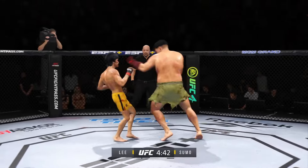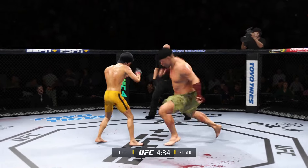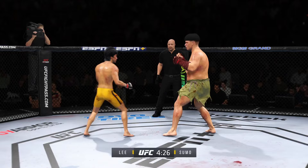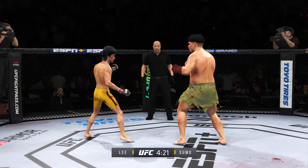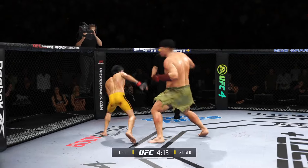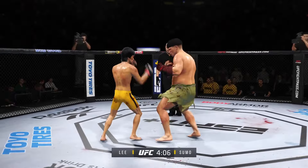Lee's kick to the body — that one blocked. That left hand has been there at times. Just as he did in the previous round, he continues to connect on a high volume of strikes, and doesn't seem to be slowing down whatsoever. Both guys landing with conviction now. Big roundhouse attempt but unable to land. Great punch landed with so much power. Real nice body kick lands.